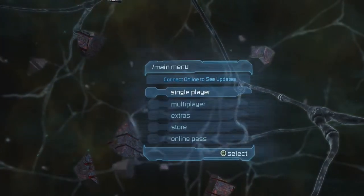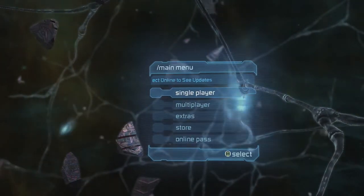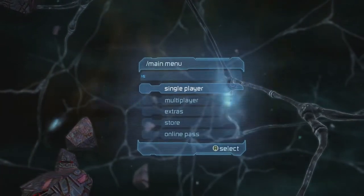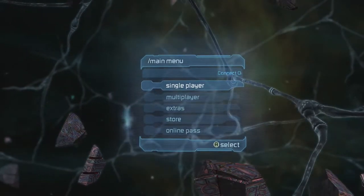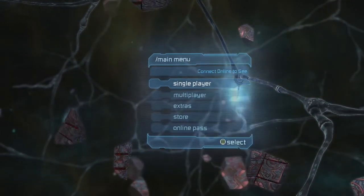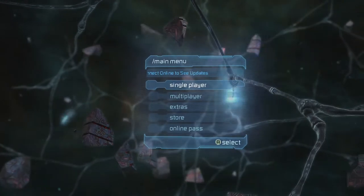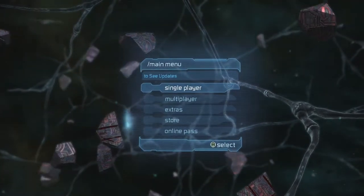Hello and welcome back to Dead Space 2. So in our last video we finally gotten the TRAN activated so now we can head to the government sector and destroy the marker. But we found the USG Ishimura from the first game so I'm not sure where that's gonna lead us.